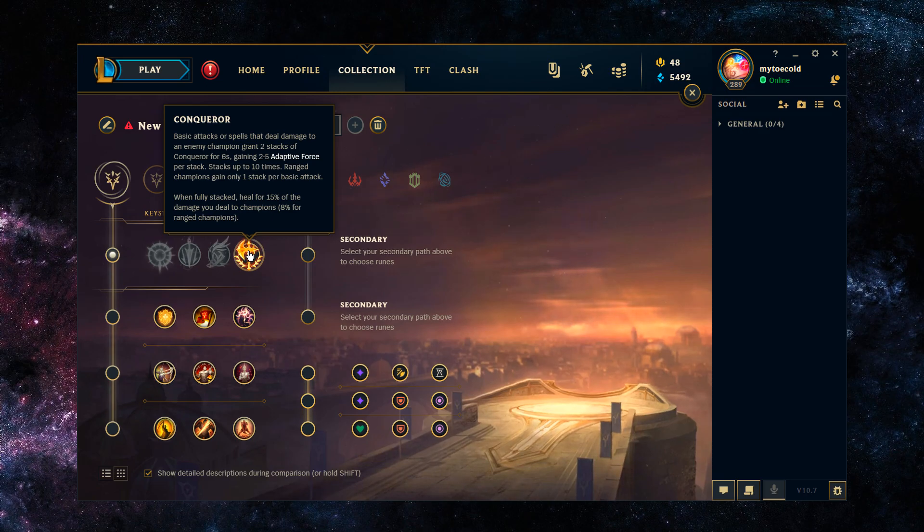Basic attacks or spells that deal damage to enemy champions grant you 2 stacks of Conquer for 6 seconds, gaining bonus adaptive force based on your level. Since you're going to be playing in the top lane, that adaptive force is going to be more useful quicker as you're getting more levels and therefore more adaptive force from Conquer. Once you stack up Conquer 10 times, you heal for 15% of the damage that you deal to enemy champions. Conquer works really well on Zac as it's built up almost instantly whenever you use your abilities.